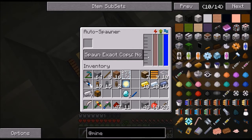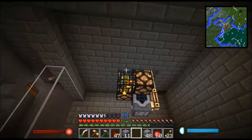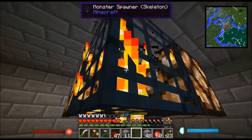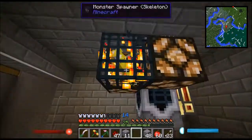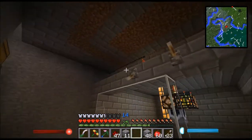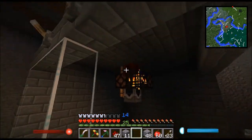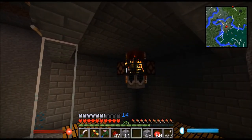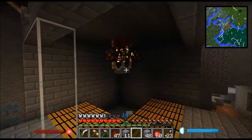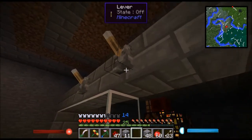All the auto spawner needs is power and mob essence. And mob essence you get from killing mobs. That's why I've got — he's got gold armor? That must be some sort of rendering glitch. Because they sure don't all spawn with armor. But if I turn this lever, it will pull up the redstone block and shut off the lights as well. And now the skeleton farm is working — it's not killing them yet. But those skeletons are what's going to give the machine all its mob essence, so it can spawn other mobs.